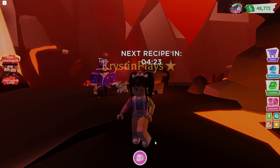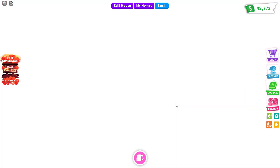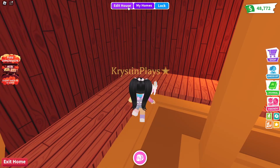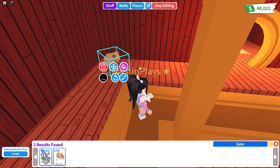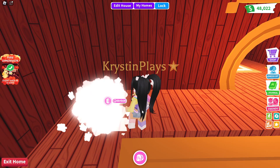We now have the burnt bite bait, which means we're going to need to head over to our home. I'm just going to go ahead and reset so we can head over into our home, and then we're going to need to place one of these lures. Let's go over and edit our home, and I'll go ahead and place one of our box lures.